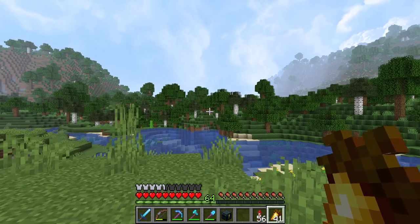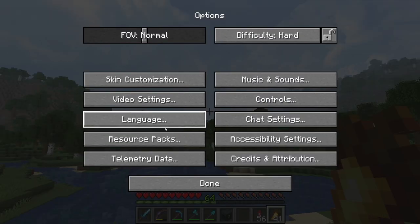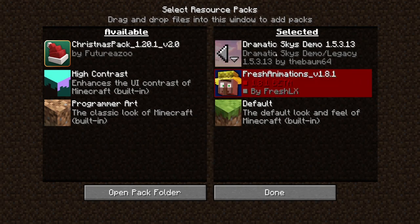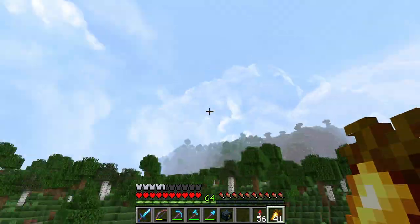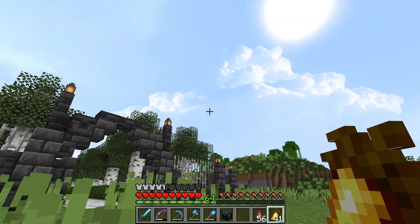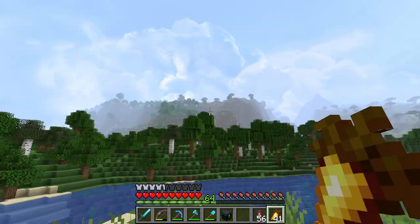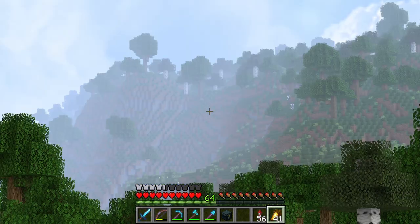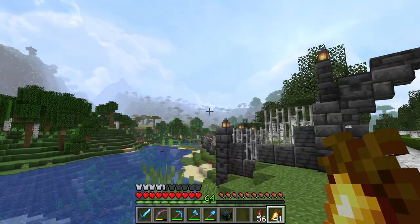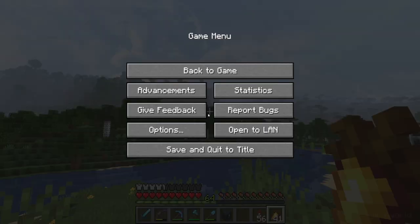You might notice a couple of changes here. First of all, a custom sky has been added — it is the Dramatic Skies Demo by TheBomb64. Pretty cool, just a little custom sky, but I think it adds a little atmosphere to the world. And then also, I'm playing around with the fog. That's an Optifine setting that I'm kind of messing around with. I do like a little bit of fog, but I think it's kind of far.